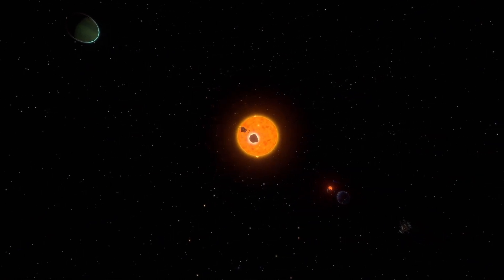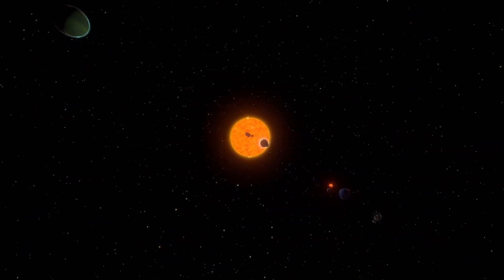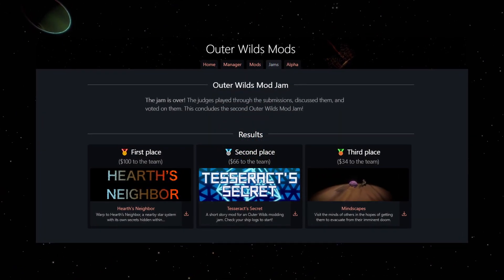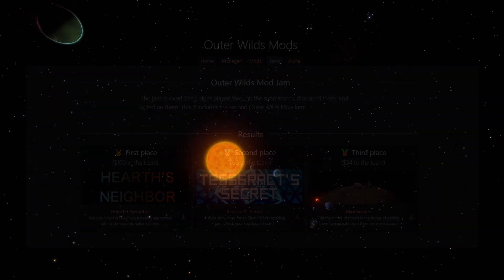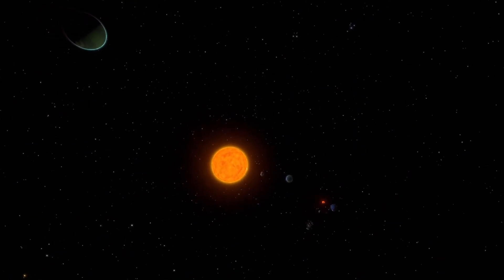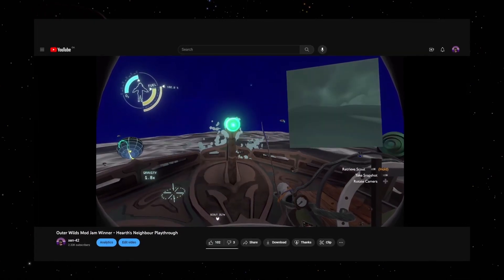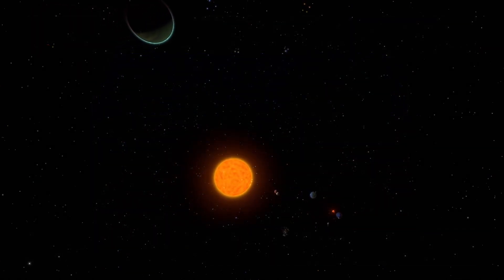Back in July, the Outer Wilds modding community hosted our second mod jam. Entrants had two weeks to create new mods for Outer Wilds, with cash prizes offered to the winners. I already posted my blind playthrough of the first place winner, Hearth's Neighbor, and now it's time to show off the second place winner, Tesseract's Secret.